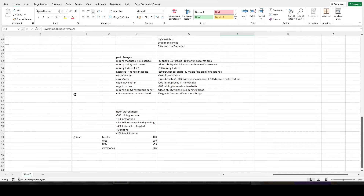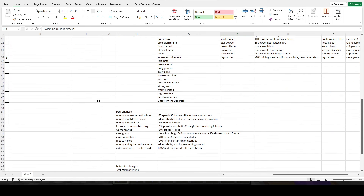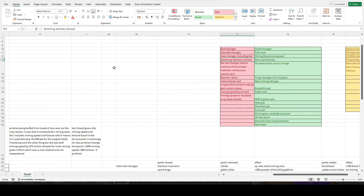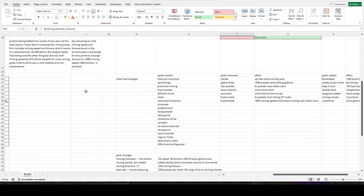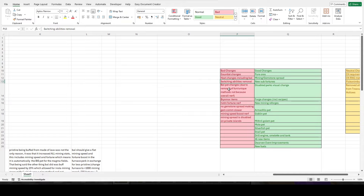I think they should allow you to use multiple abilities at once but balance around that. Picking one ability is difficult because it forces each ability to be very unique. If you could use multiple abilities, you could use maniac miner more frequently and then get a big boost when mining speed boost comes back — averaging out the abilities so more get used. As it stands, if one ability isn't as good as others it just won't get used at all, which is what I feel will happen to mining spread.